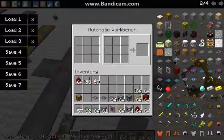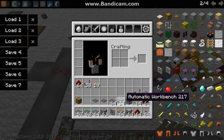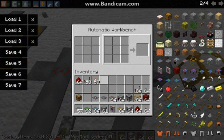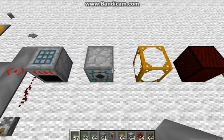This is a really cool thing — it's an automatic workbench. You can put what you want it to make here, and it's gonna make it if you give it the items. I'm gonna show all of this to you after.